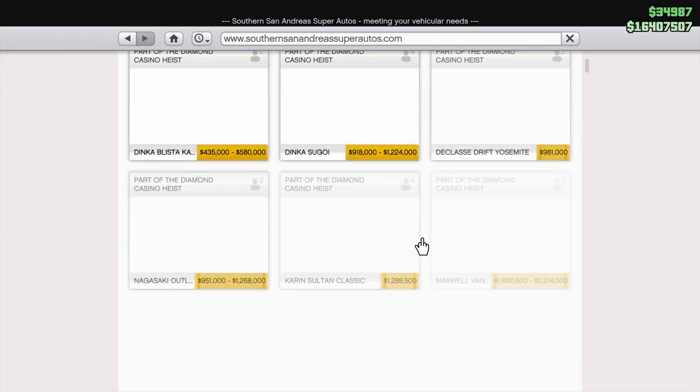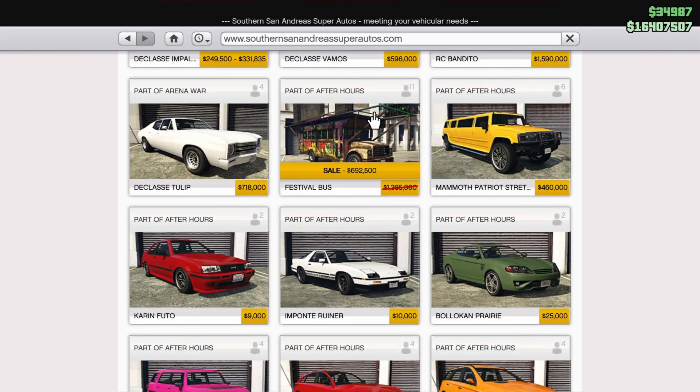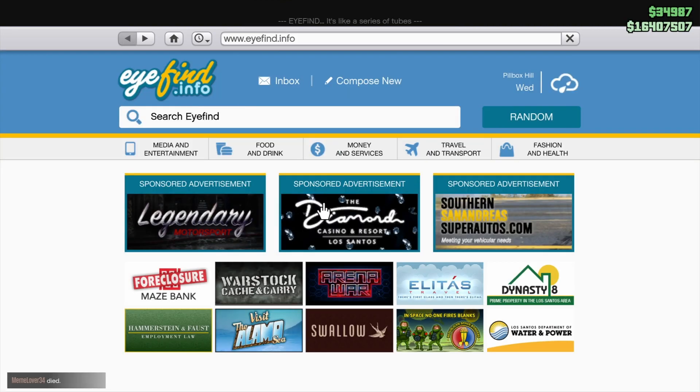Let's go to South San Andreas. There's a discount here on the Festival Bus of 50% — nice one.